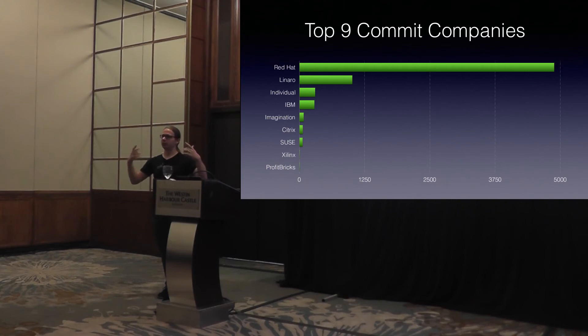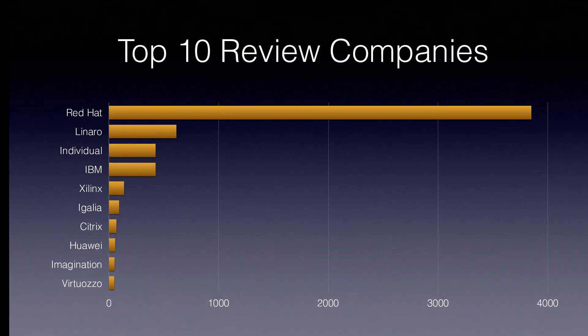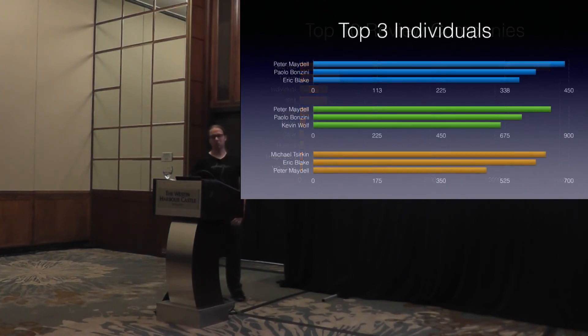For commits — which basically count maintainers, people who commit things into the tree, subsystem maintainers who first pick up patches into a Git tree — Red Hat has a huge leap, but Linaro comes second, and we have fewer individuals maintaining code than writing code, which is expected. For reviews, the sheer number of Red Hat people in the community means they win by far. Linaro has done a really awesome job reviewing code, and a lot of individuals also end up reviewing, not just writing code.